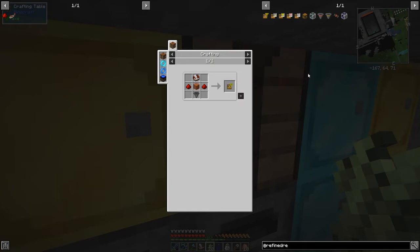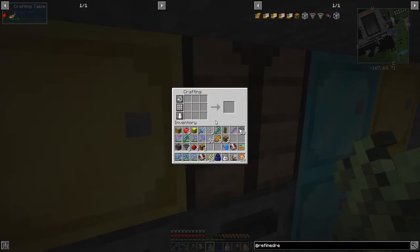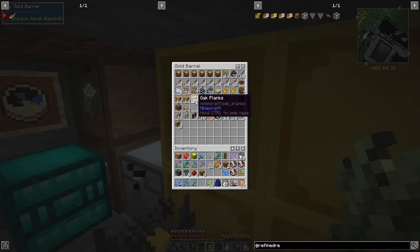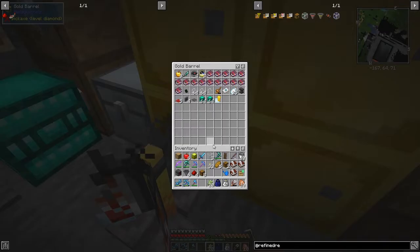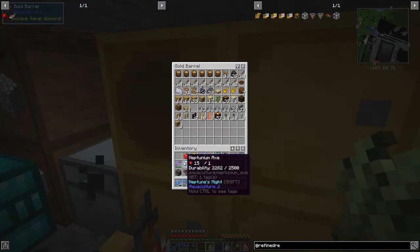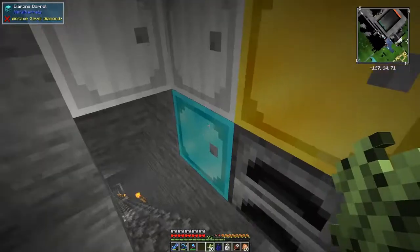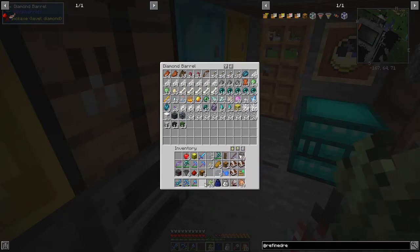The next ones are a block extender and a sorting interface. A sorting interface is made with glass panes, iron, and a sorting connector. So we've got to make some sorting connectors. The two different filters are just some planks, book, and redstone. I think I might have some of this stuff already. I've got the two books, I probably need three. I need the glass panes and iron.